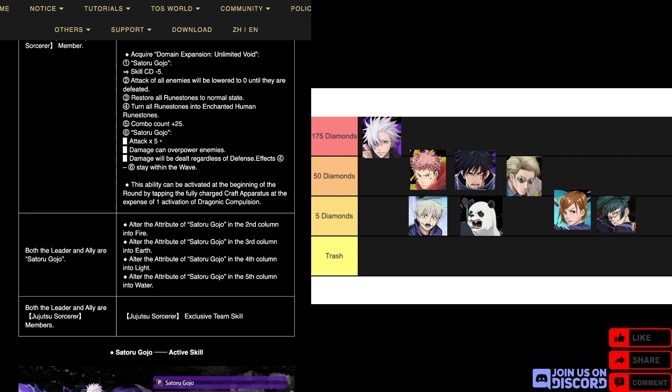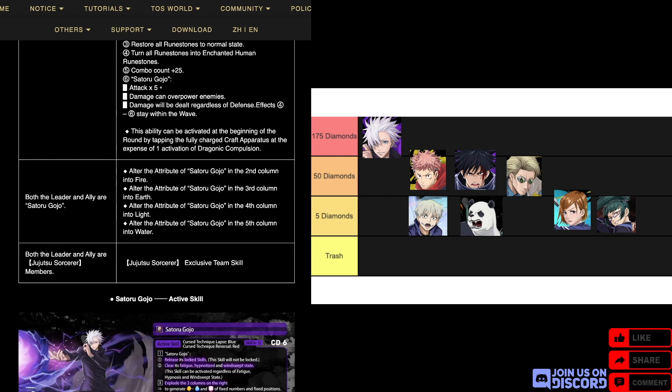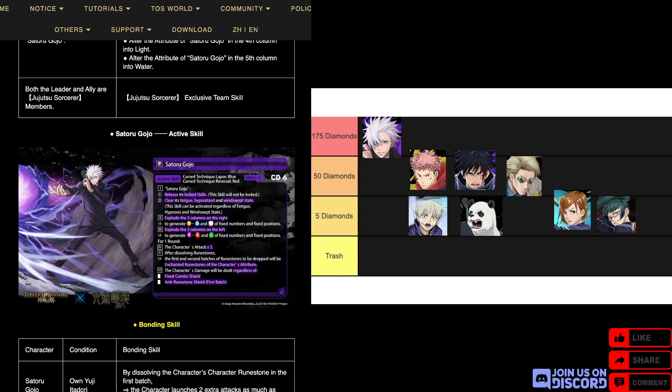When both leader and ally are Gojo and you have more than two Gojos in the team, the one in the second column becomes fire attribute, the third becomes earth, and so on — basically building a rainbow Gojo team, which is funny but not at all needed. Also, I'm pretty sure that takes away from the shield-dissolving ability the team has.